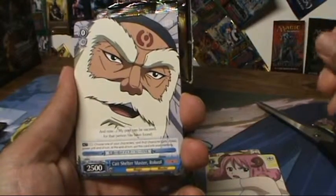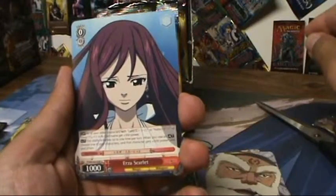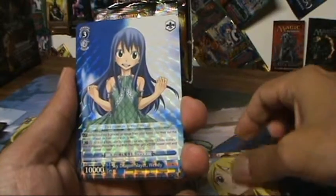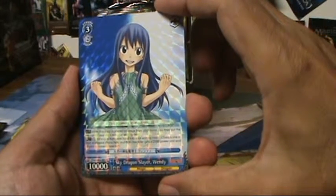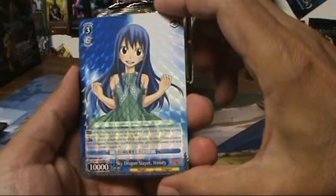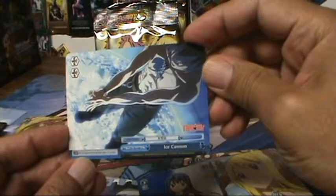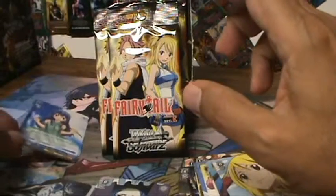Next we have Celestial Spirit of the Zodiac Gates — there are five different artworks for that card — Kate Kate Shelter Master, and Roba Hall. Our uncommon is Erza Scarlet, and another uncommon is Special Friends Lucy. Our rare is a double rare — nice, triple rare and a double rare back to back! Sky Dragon Slayer Wendy, level three, blue, 10,000 base power. Our climax is a blue double trigger where all of your characters get plus two soul — Ice Cannon.